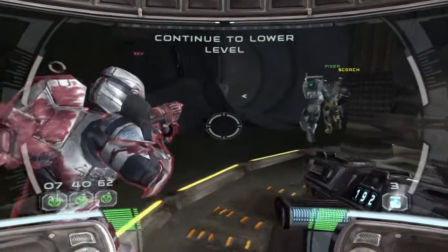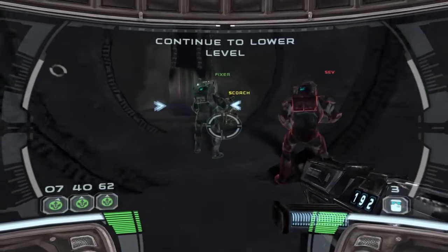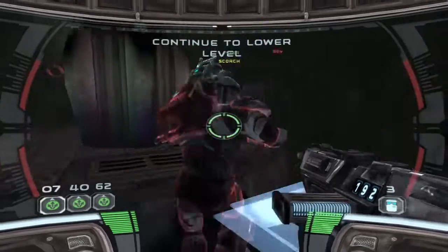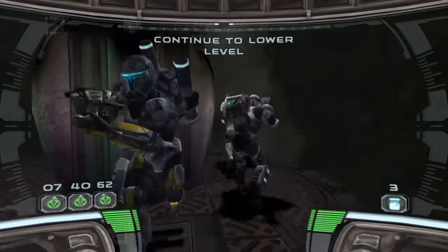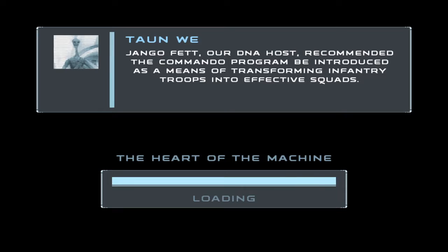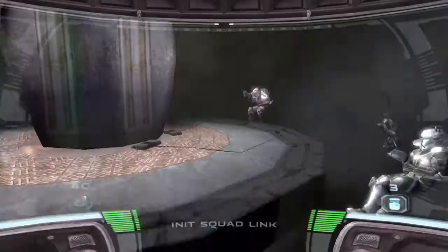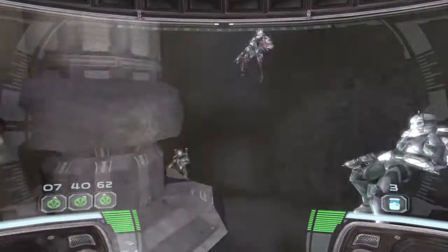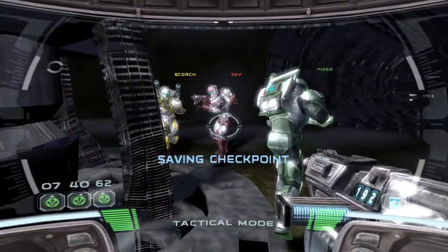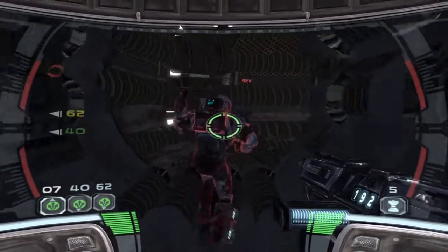Communications coming back online. Initial scans show a large complex one level below your current location. Make your way through the opening behind the jamming device. There is a ledge at the end of this shaft — you can repel to the lower level from that ledge. Let's get down to the lower level. Right behind you, squad leader. Stay alert. I'm reading a sudden surge of activity in your area.